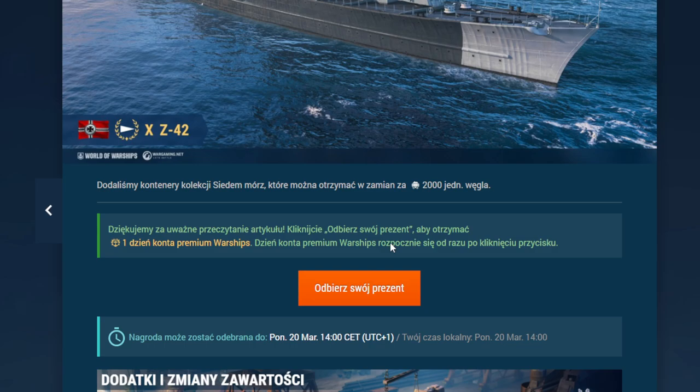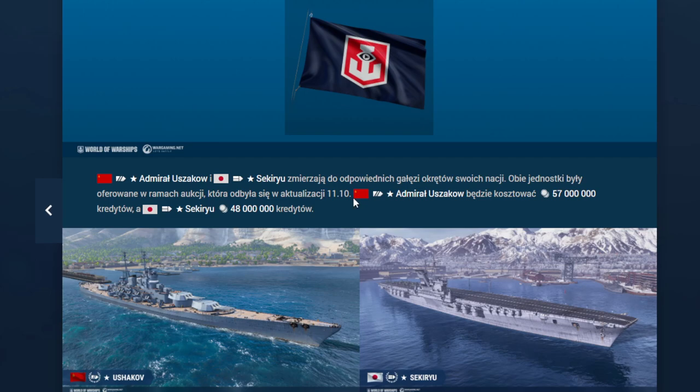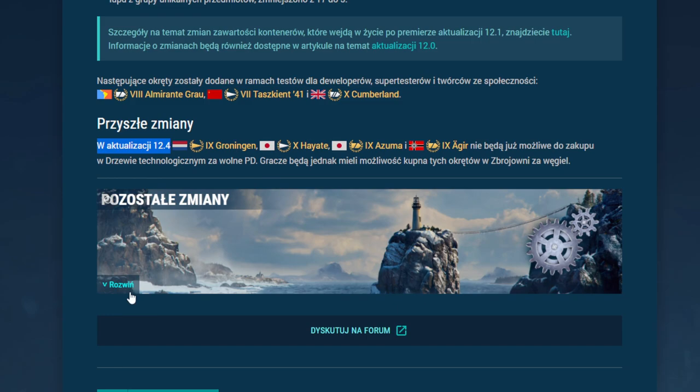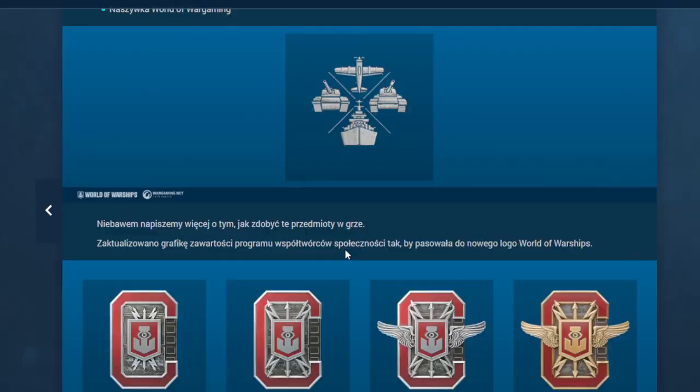Można sobie kliknąć dzień premium. Nowa dowódczyni, naszywki, flagi. Admirał Uszakow i Sekiryu zostają wprowadzane do gry — podejrzewam, że tego Sekiryu się zacznie robić dużo, może nawet jakiś super lotniskowiec sobie kupię. I przypominam o zmianach: w aktualizacji 12.4 zostaną wycofane za free expa okręty Groningen, Hayate, Azuma i Agir — będą dostępne do kupna za węgiel. Chyba prościej zdobywać punkty free expa niż węgiel zbierać. I to z ważniejszych rzeczy tyle.